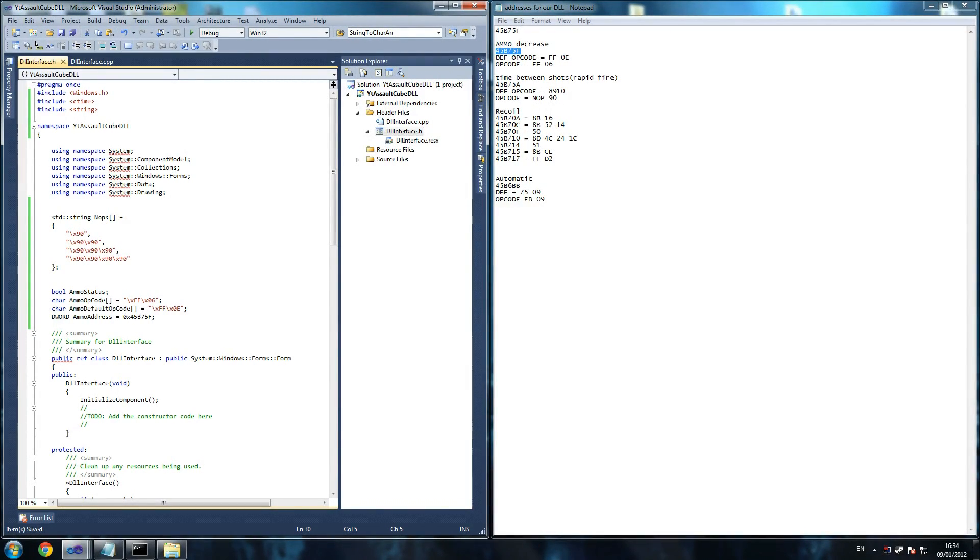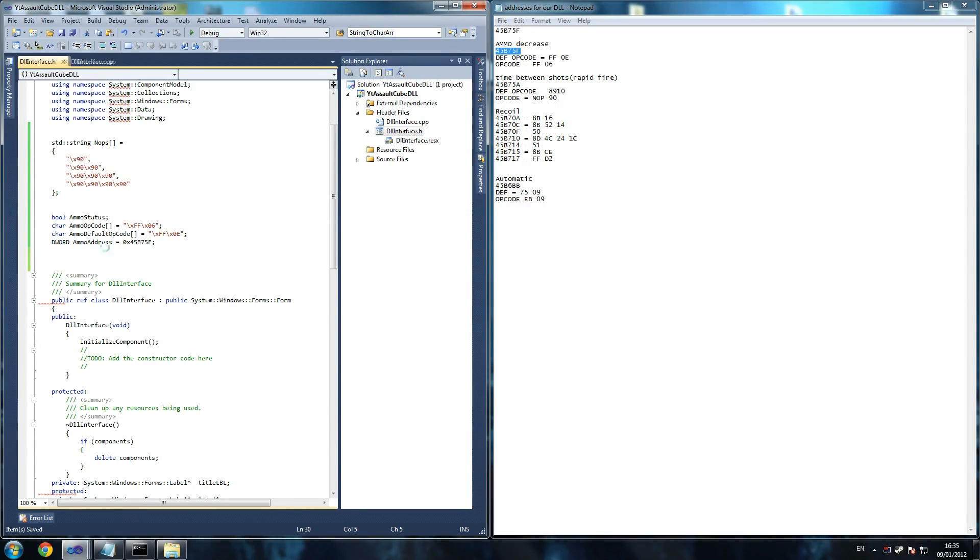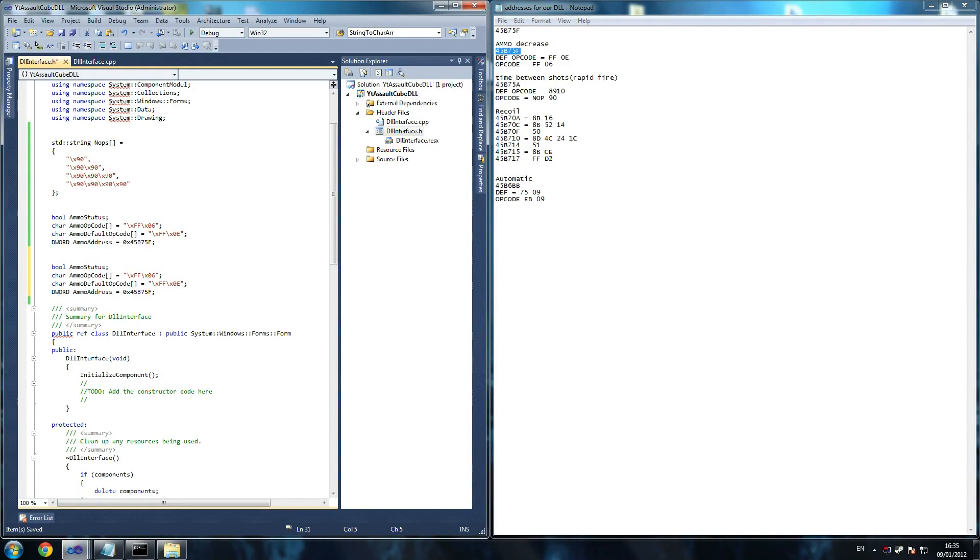That's our address for that, so ammo status is done. The next thing we're going to declare is health status, and this one's a little bit different — this is the only one that's odd compared to the others. I wasn't too happy about doing this one, but you can take the same approach as ammo. The problem is, if I increased instead of decreased ammo, the bots would also be invincible, but that's just the way it is. Health status.